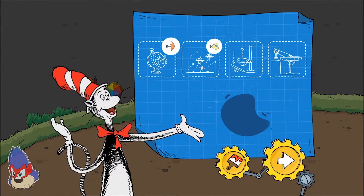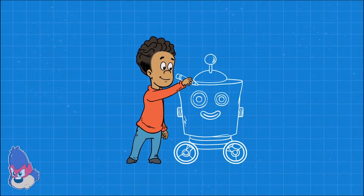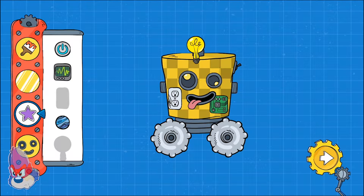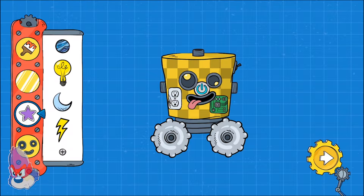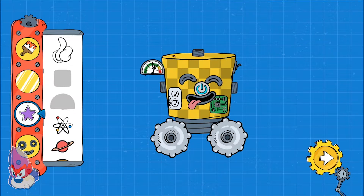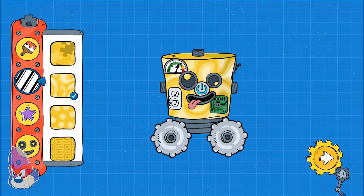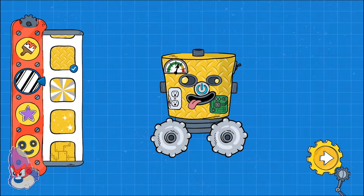We used these tools to pass these obstacles on our way through this level! You found a new decoration! Touch the paintbrush button to use it! Make changes to your robot!